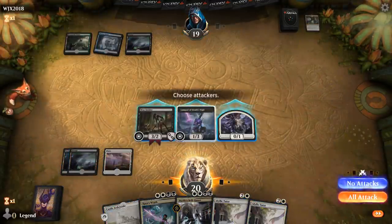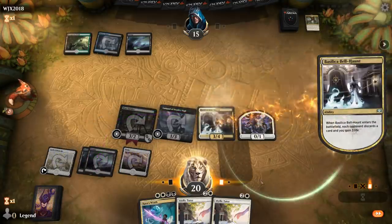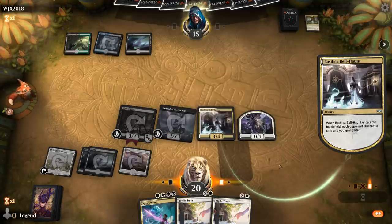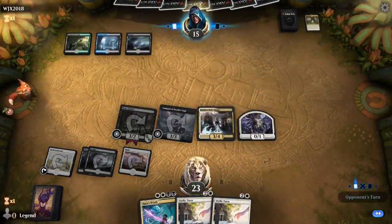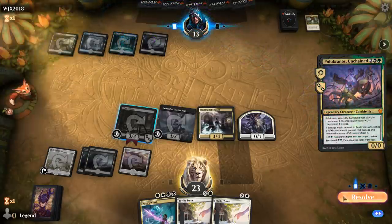We'll curve into Bell-Haunt at four mana for some nice pressure. We don't know what to search with the tutor yet — might be an Elspeth Conqueror's Death if we need to get rid of a planeswalker. The only sweeper I can really think of here would be Ritual of Soot, which doesn't kill the Bell-Haunt. But instead it's going to be a Polukranos Unchained — that's pretty scary.